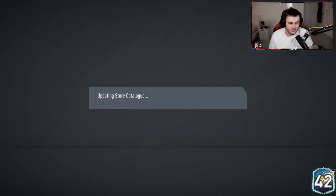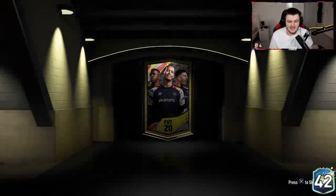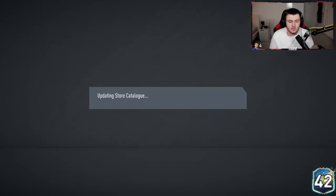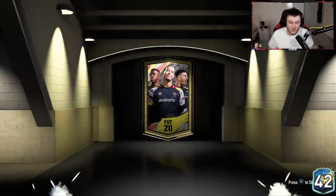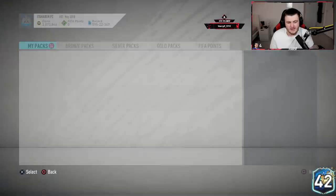I'm seeing a lot of people in Twitch chat saying they've packed some good stuff — mainly Soyunchu's, which I'm not surprised at. Any Team of the Season would be nice. Three non-boards in a row, unfortunately. They are getting a little bit bad now. We just don't want duplicate rares — as long as we don't get duplicates it's not the worst, because we can do more after.